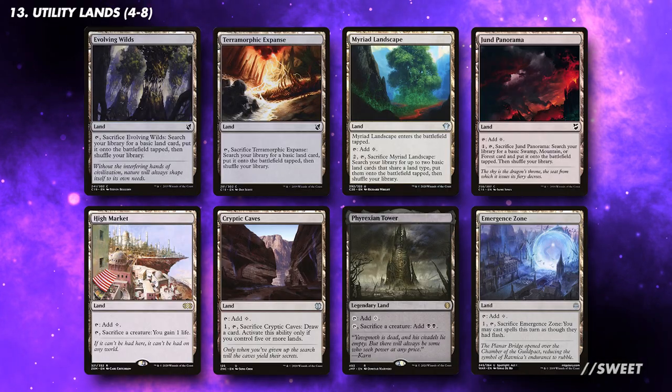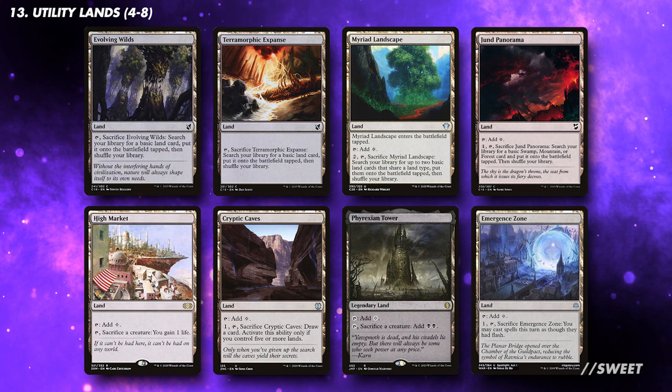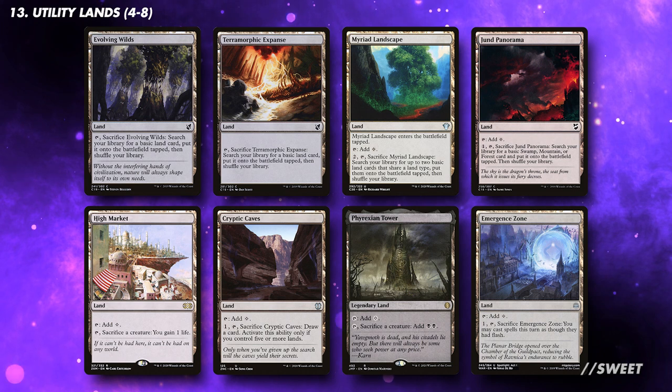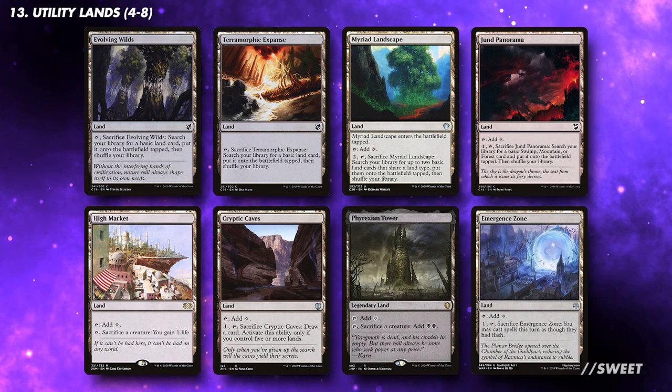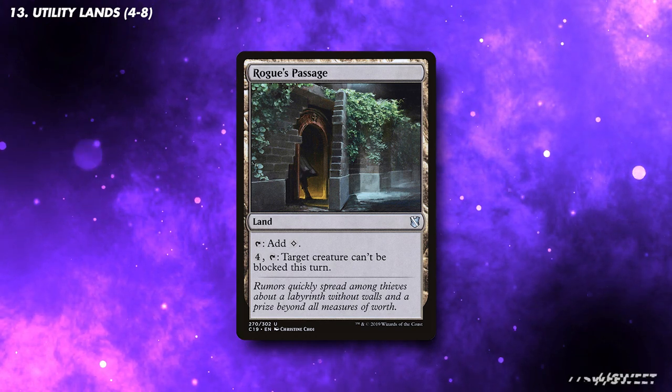Fetch lands will be good in the deck, but they are expensive. There are plenty of other budget options that either sacrifice themselves or our other permanents. You can run more of the ones that want to fix our mana, such as Terramorphic Expanse, Evolving Wilds, the Panoramas, that kind of thing. Effects on lands that don't fix our mana, I would only go up to 4 of. Also, our commander will get huge, so playing Rogue's Passage will mean he can get through for a commander damage win.